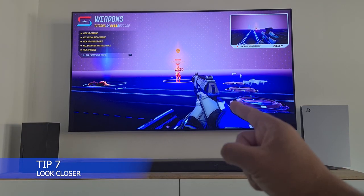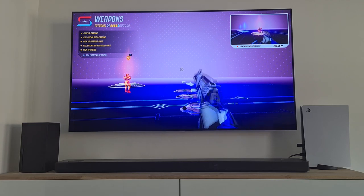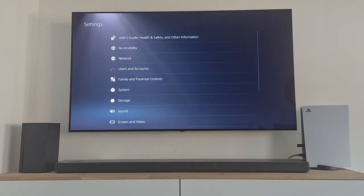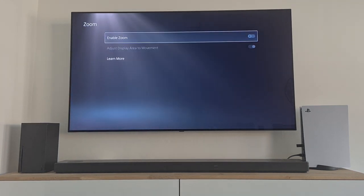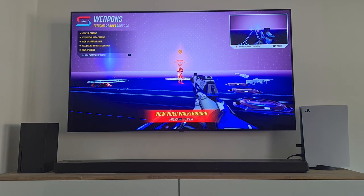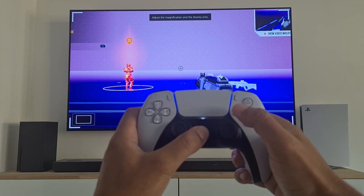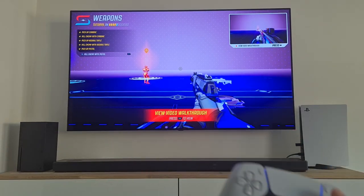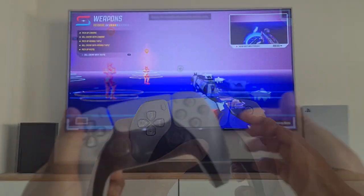PlayStation 5 tip 7: Look Closer. Did you know you can zoom in on every game? This makes sniping, for example, a bit easier. Go to Settings, then to Accessibility. From the Display tab, go to Zoom and select the Enable Zoom slider. Now open your favorite game — once you're in-game, press the Square and PlayStation button on your DualSense. You can zoom in a couple of times at any time with any weapon, and even use it to look around and scout the environment.